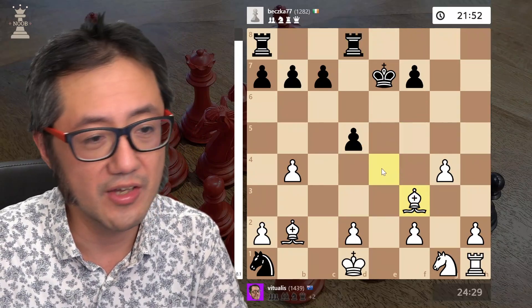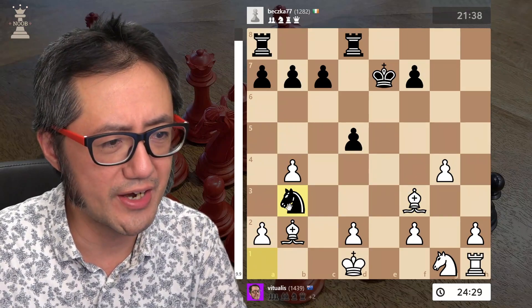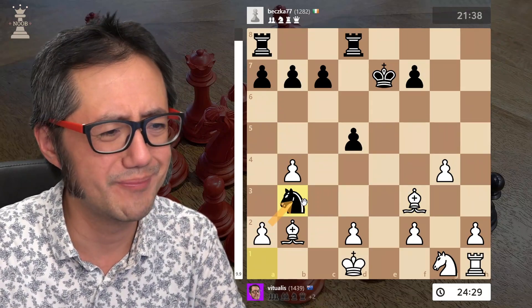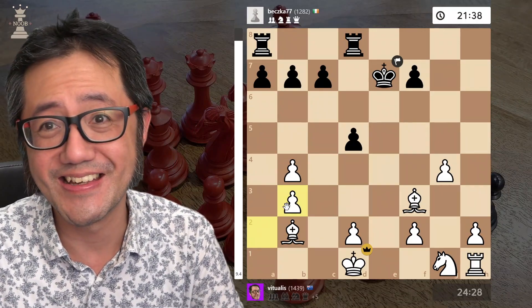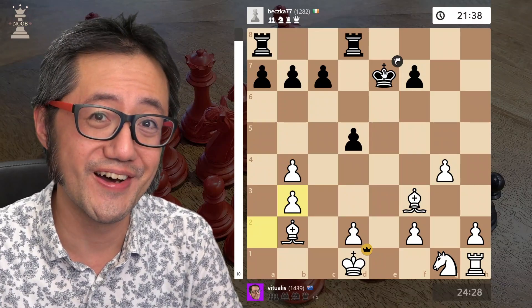They move that piece. I move my bishop out of the way. They now try to evacuate that knight, but it doesn't work because it gets taken by the pawn. Maybe they didn't see that. And at this point black opts to resign.